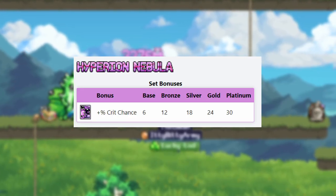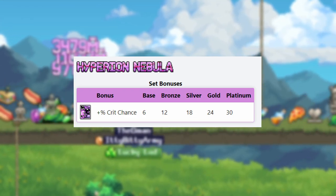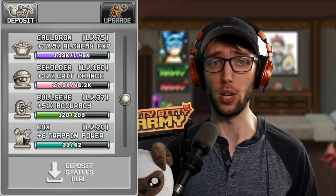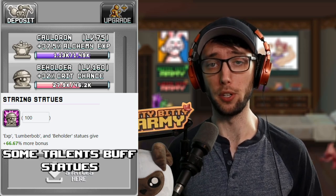Now here comes the big juice. The Hyperion Nebula card set, when equipped, will give you a percentage of crit chance — and if you have it at 4-star rank, it will give you 30% crit chance. The Beholder Statue, which can be farmed from World 1, World 2, or World 3 crystal mobs, can give you massive crit percent. Currently at level 160, it is rewarding me with 32% crit chance, which is even bigger than the Hyperion Nebula card set.